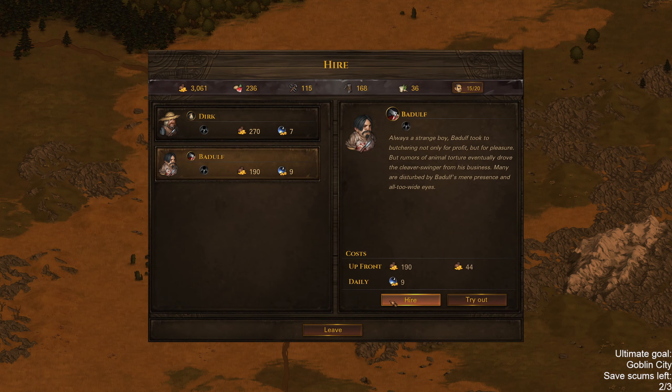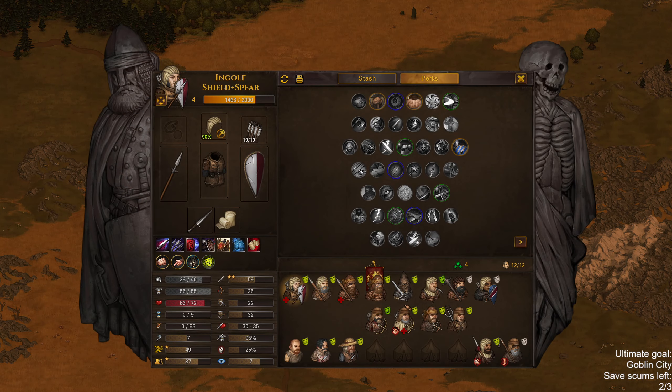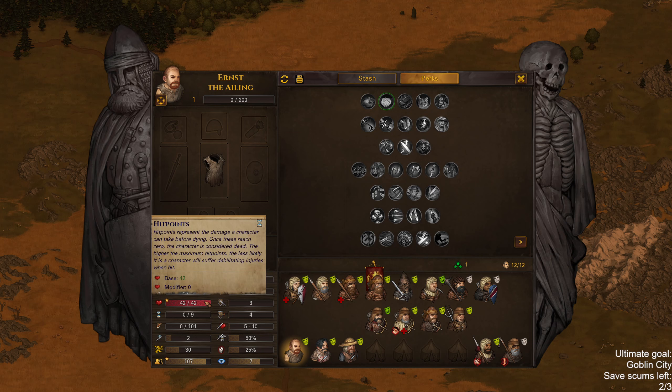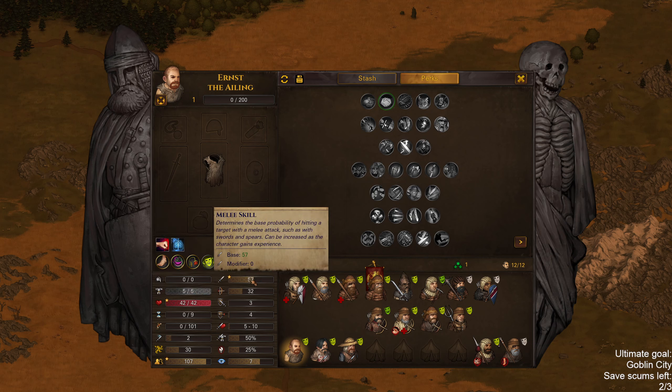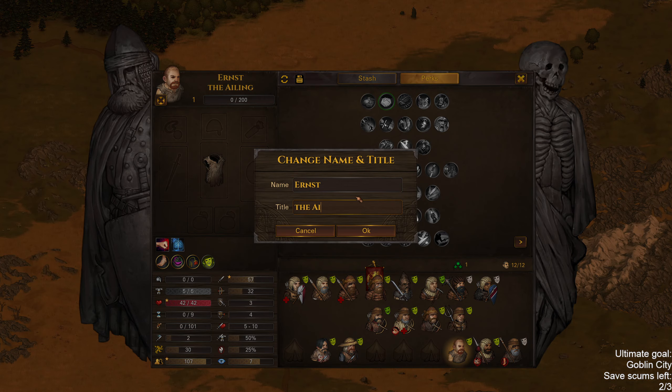That guy is super cheap. Let's check Mr. Dirk here. Ernst the Ailing — Promised Potential, very low hit points, but a star in melee skill. Maybe I'll keep him around just for the Promised Potential. Star in melee skill does help quite a bit — I think I will keep him. Ernst the potential.